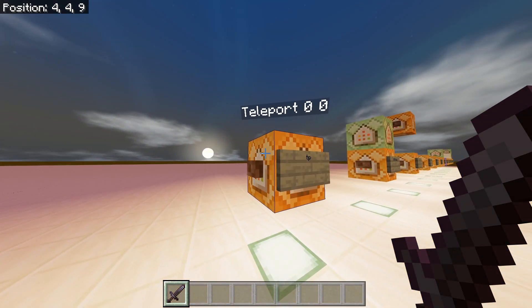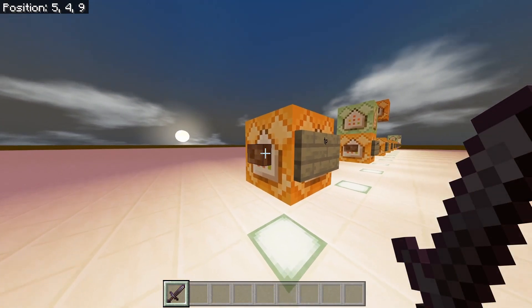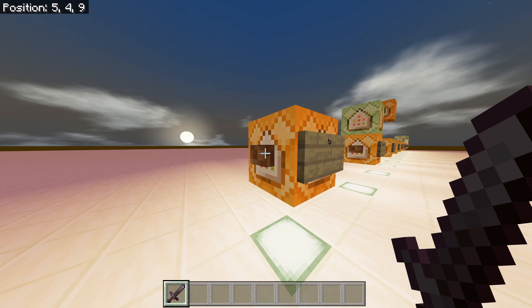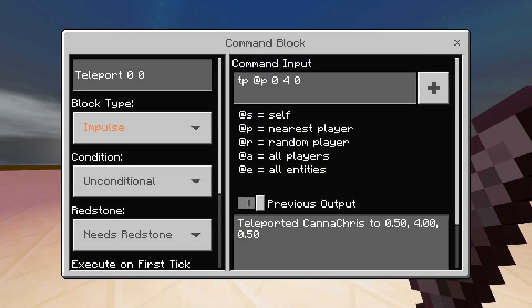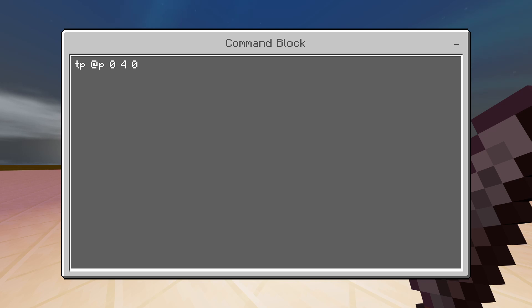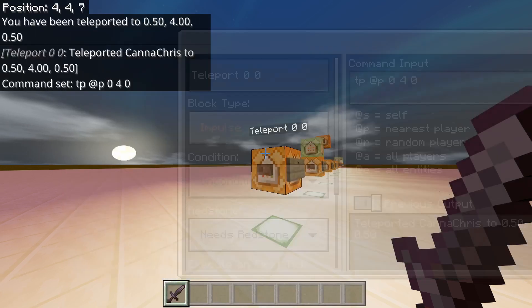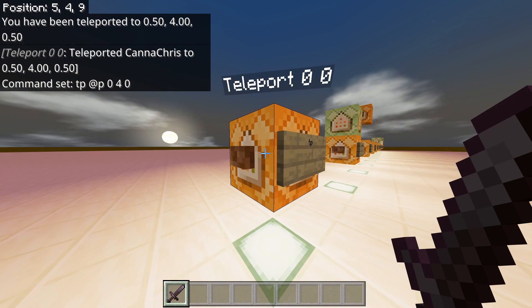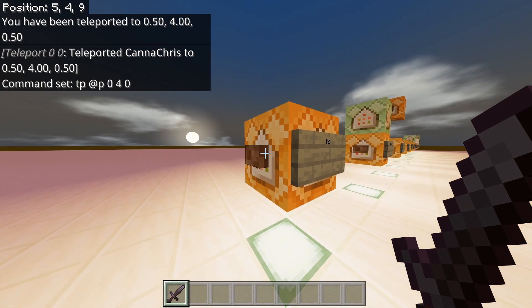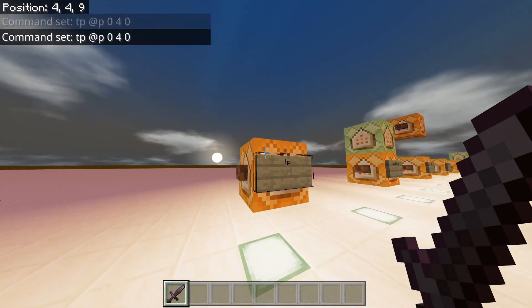TP — this one is teleport. The command is TP, nearest player, zero, zero — four blocks high, which is this level right here, as all the flat areas are. By pushing that, I went ahead and got teleported. Very easy to remember.